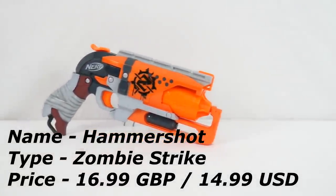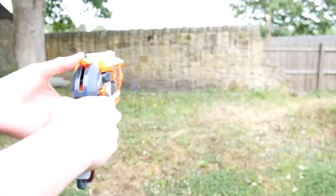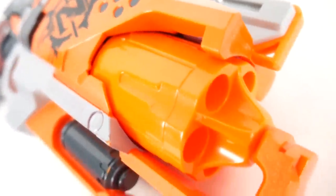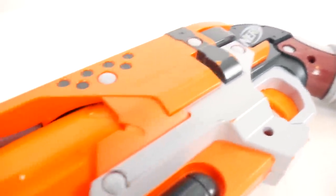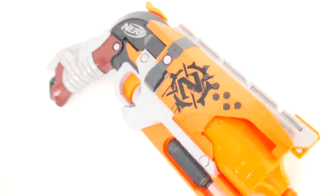Coming in at number 8 is the Nerf Zombie Strike Hammer Shot, probably one of everyone's favorite Nerf pistols. With the hammer prime you're able to dual wield them very easily. It has a front-loading cylinder and only holds five shots, which is a bit low, but it's got excellent performance and a comfortable handle. The hammer prime makes it ideal for dual wielding. This is my go-to secondary blaster. It features a rail on top, a cloth handle, and it's just a very nice, compact secondary for any Nerfer.